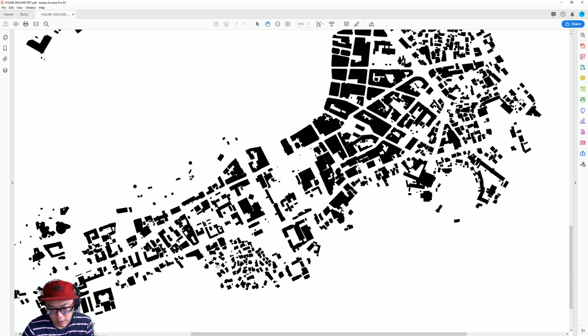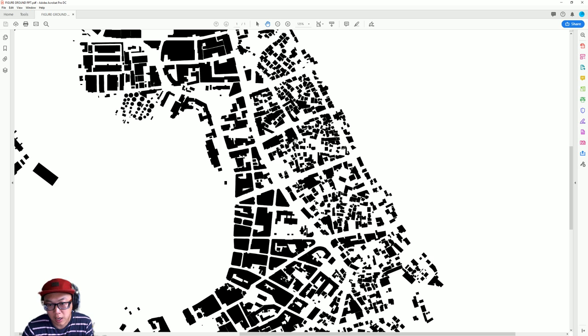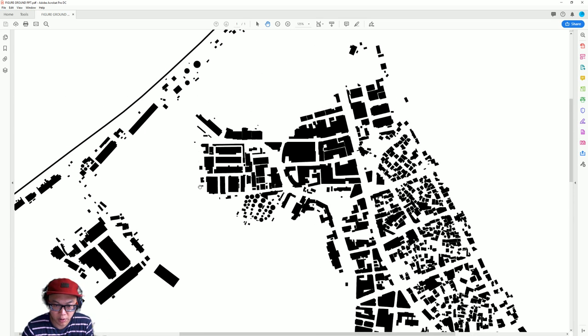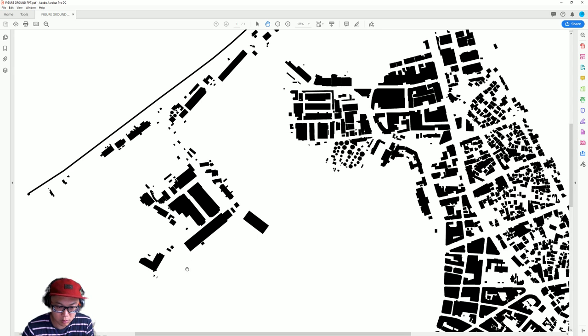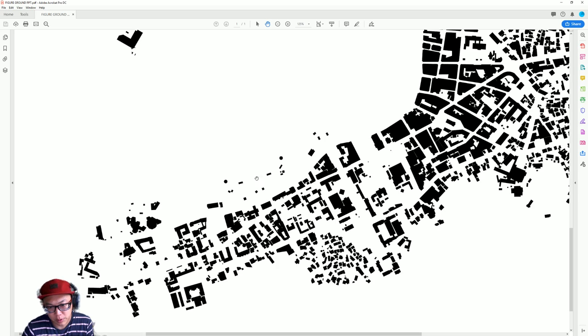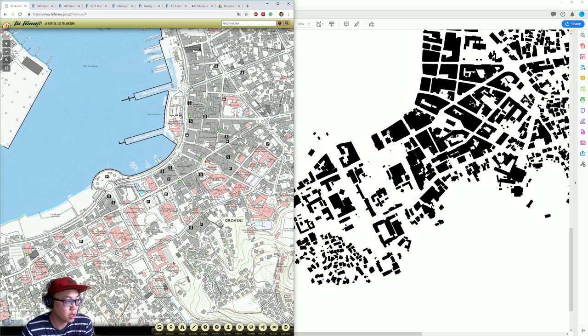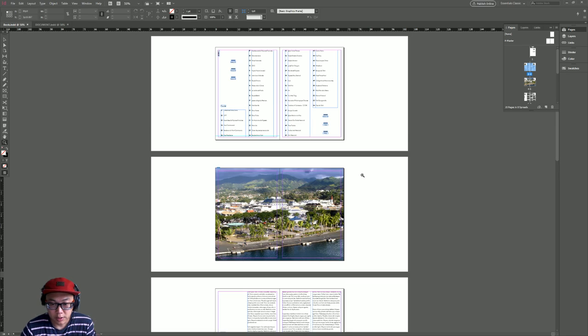You can really see the difference when you look at the figure ground — this area is houses where people live, it's not as regular. Here you can clearly see there's some type of grid, even if it's diagonal. The bigger buildings are the shops and restaurants, and here there's a military base, fuel storage, some industrial and commercial, and the wharf where they bring the containers. I haven't drawn it but there should be the garden here. So that figure ground is done.